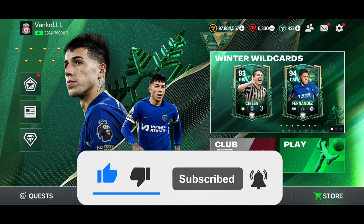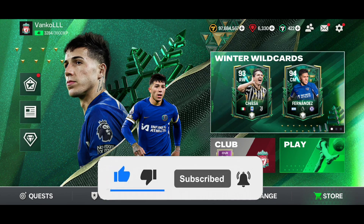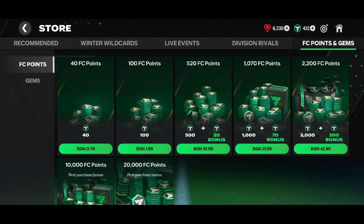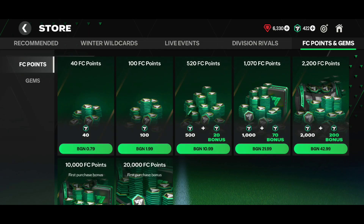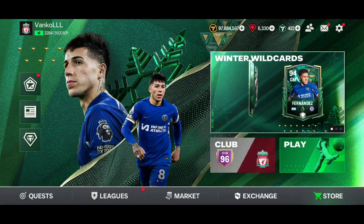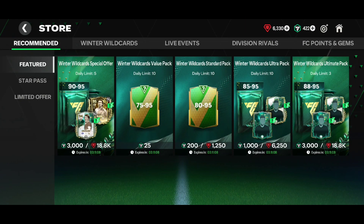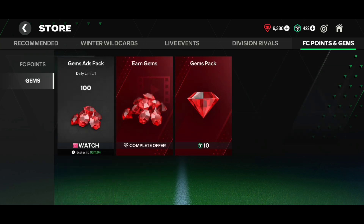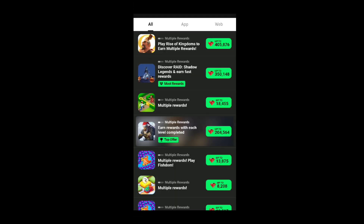As you can see I have 6,000 gems, and the reason is I don't use this trick because I don't have enough time. Basically, everything you have to do is go to the Store, click on FC Points and Gems, then click on Gems, and then click on the second option that says 'Earn Gems — Complete Offer'. Click on that.